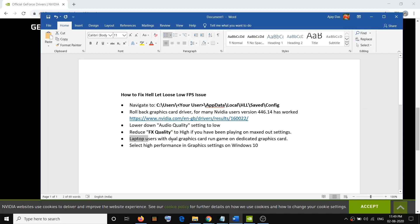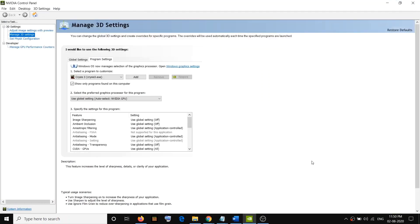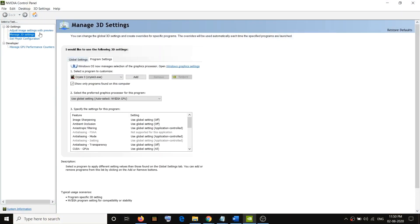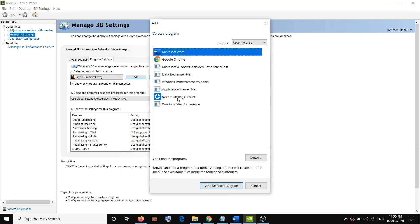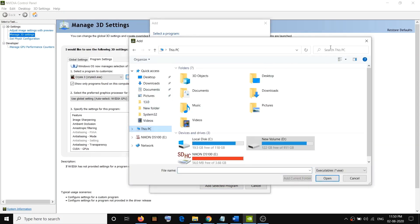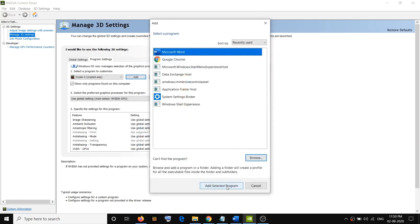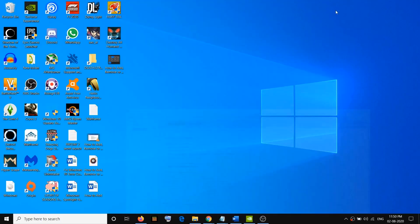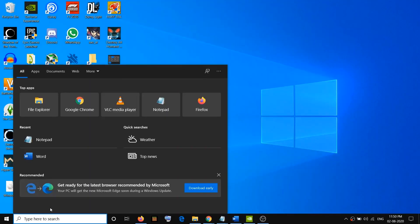If you have a laptop with a dual graphics card, make sure that you run the game on the dedicated graphics card. To do so, right-click on the desktop and click on Nvidia Control Panel, then go to Manage 3D Settings, click on Program Settings, then click on Add and select the Hell Let Loose game EXE file. If you don't find the EXE file, click Browse, go to the installation folder, select the EXE file, click Add Selected Program, and then at the bottom select High-Performance Nvidia Processor. Click Apply and then try to run the game.